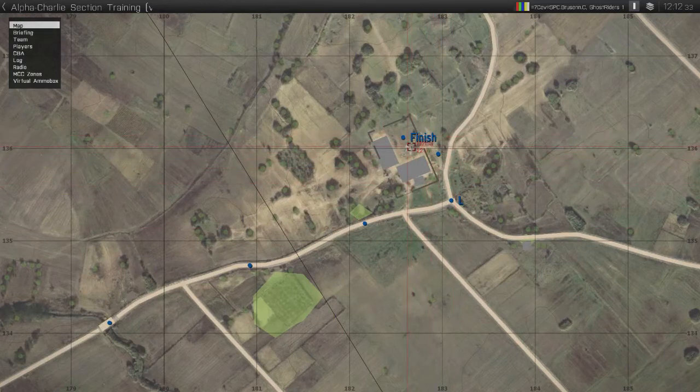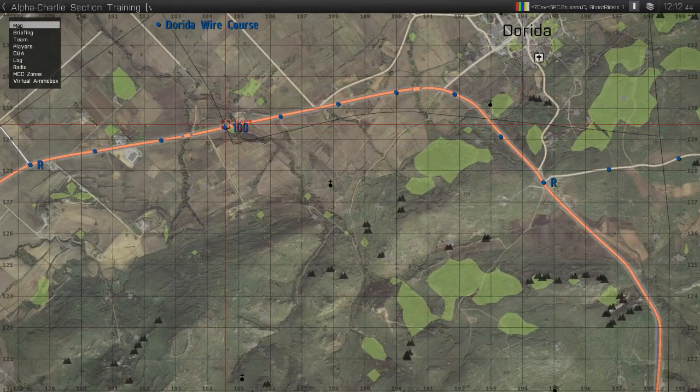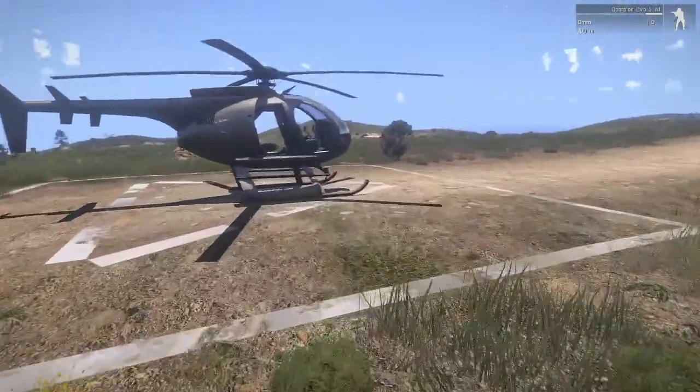Then you're going to come over here, come over this turn, and land in this little courtyard right there. From around this turn to this stretch you have to be going 100 kilometers per hour under these wires, then you can slow down.